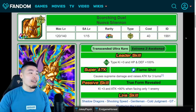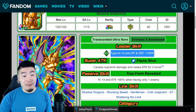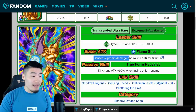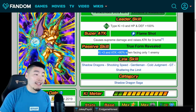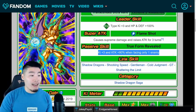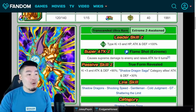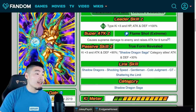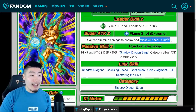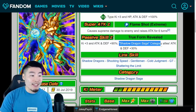Moving on to the TEQ Nova Shenron. His old leader skill was TEQ types, Ki plus 3, HP and Defense plus 100%. Super attack causes supreme damage and raises Attack for 3 turns, and his passive was Ki plus 3 and Attack plus 90% when facing only 1 enemy. Once he Extreme-Z Awakens, his leader skill is now TEQ types, Ki plus 3, HP, Attack and Defense plus 100%. Super attack causes supreme damage and raises Attack for 6 turns, and his passive is Ki plus 3, Attack and Defense plus 90%, and Shadow Dragon Saga category allies Attack and Defense plus 30%.